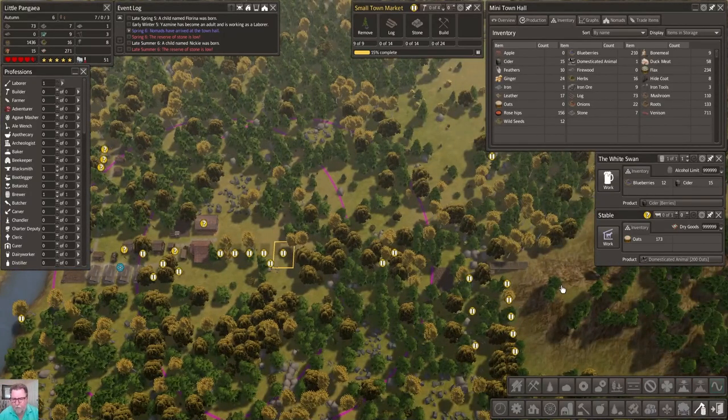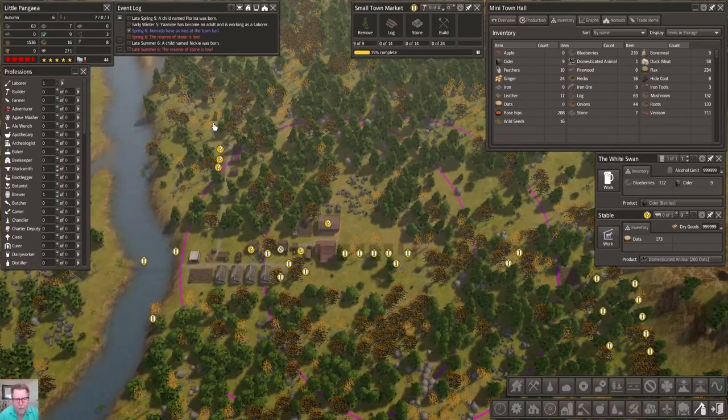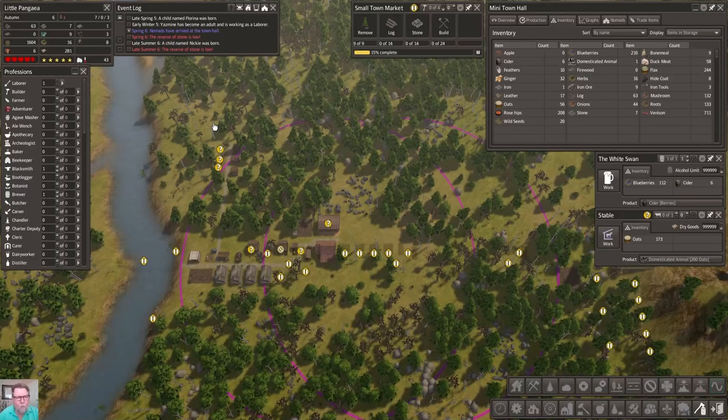Let's get some more stone from this area - go ahead and pull some from here. Then they can throw that into the stockpile. Make them run! We're gonna need iron too. Now that I'm looking at this, there is another building we can build - the linen weaver - so we can get some linen cloth, and that's going to use our flax which actually comes natural right here.